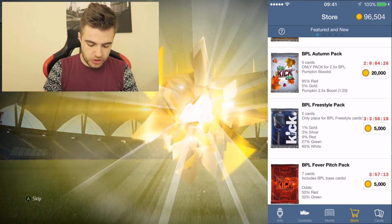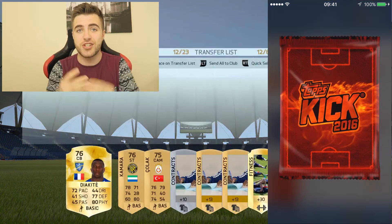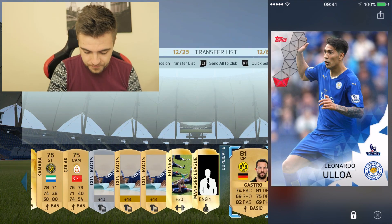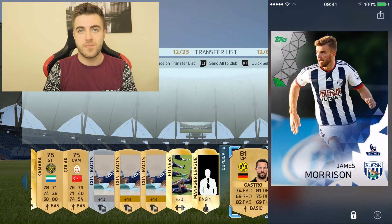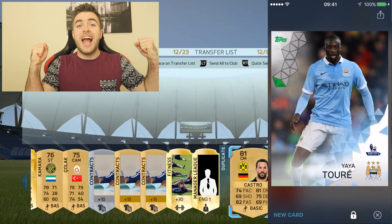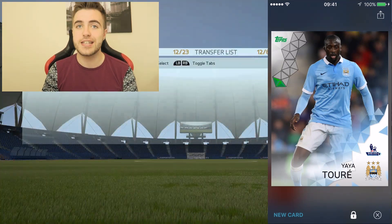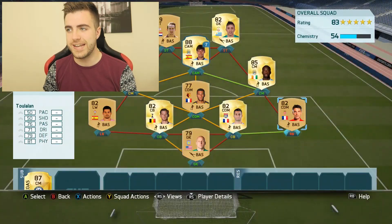But we're going to go for the FIFA pitch pack — player six, because there's seven cards in this pack. Surely we can beat Castro, 81. I said six — one, two, three, four, five — this is the one. Torre! Yes boys! I think I still have him in my club as well. That was what we needed — he gets links to a lot of players. So there we go boys, this is what the team is looking like right now.